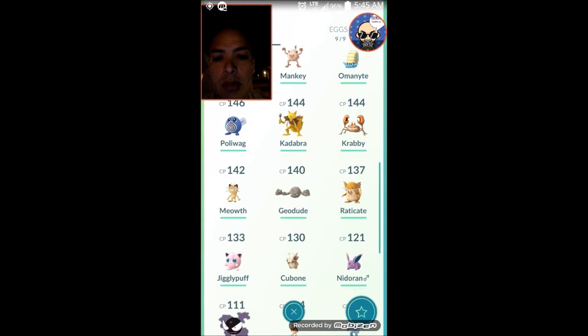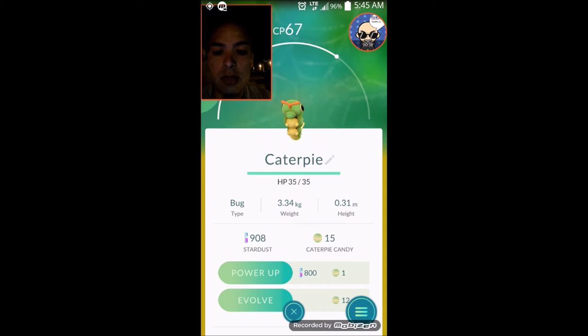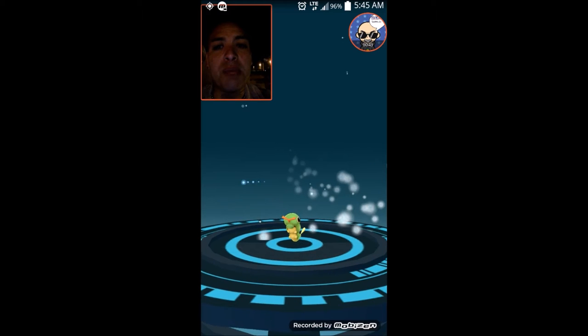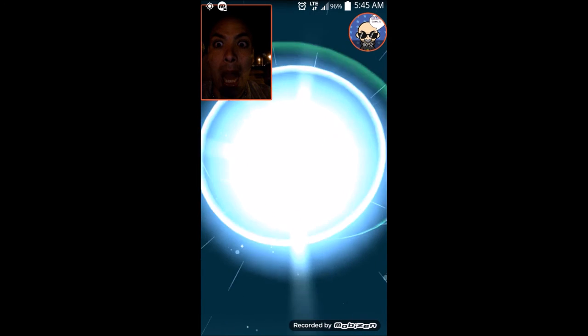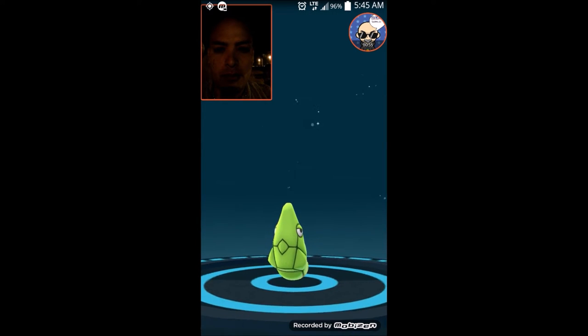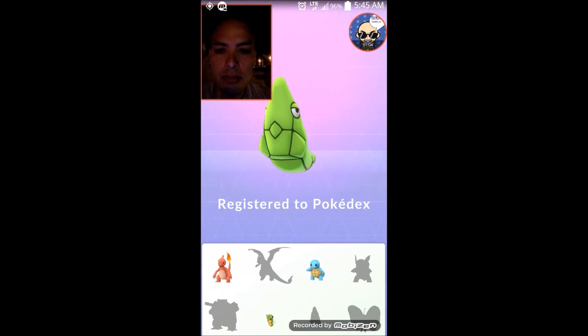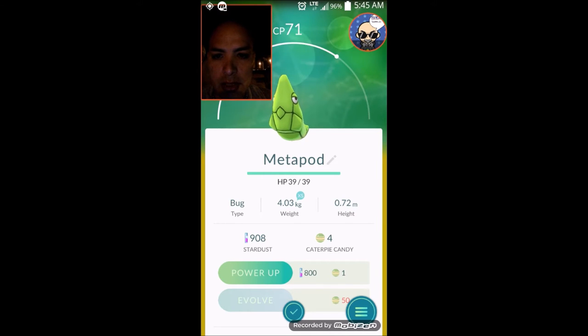We're gonna evolve Caterpie real quick — where is he? He's right here. Alright guys, here we go, let's evolve. I can't remember his name, he turns into like a little moon character. Let's see how he looks. And yeah, there we go — his name is Metapod. I couldn't remember his name.